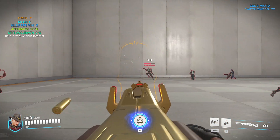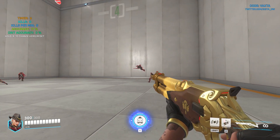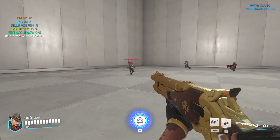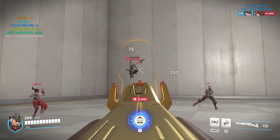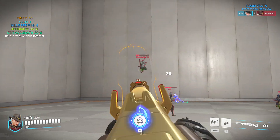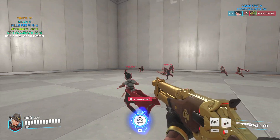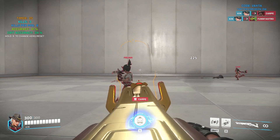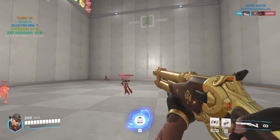Now we have a bunch of different heroes that we can practice against: Genji, Symmetra, even Illari, McCree — a good balance of different champions to aim against. We even have Lucio, and Lucio will use his speed boosts and McCree will be dodging and diving, making this a great place to practice your aim.